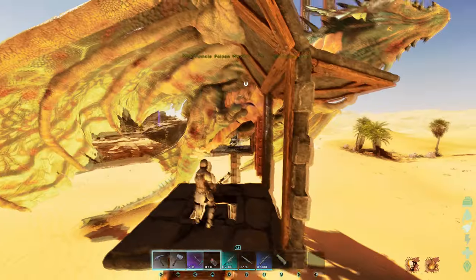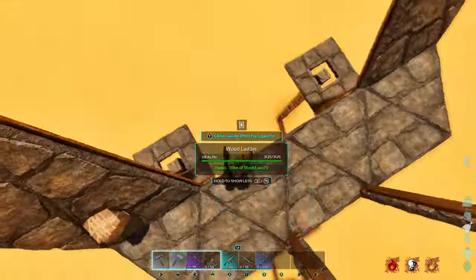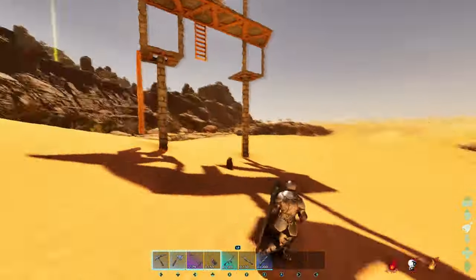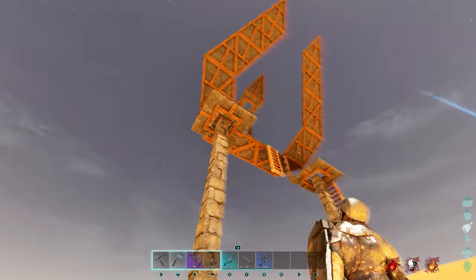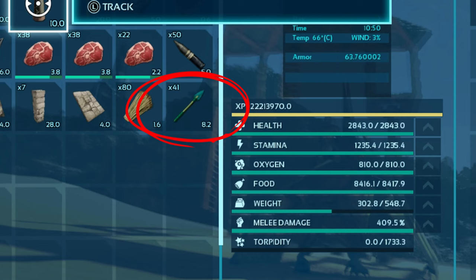Hi guys, today I'm showing you how to get wyvern milk in Ark Survival Ascended. The things you'll need for this are a wyvern trap — I have a guide for this specific trap on my channel, I'll also link it in the description below — a tapejara, a bow, and some tranq arrows.